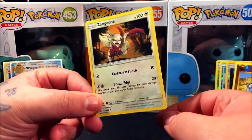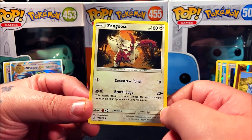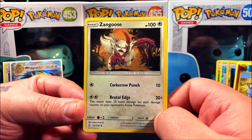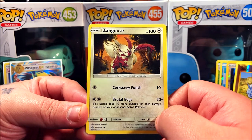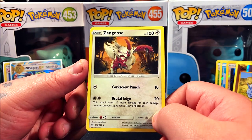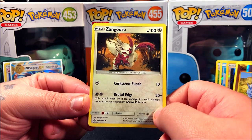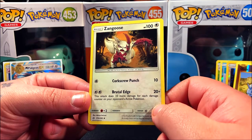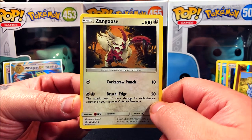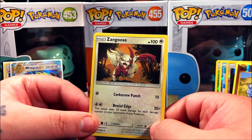So that's it for this video — we ended up pulling a Mega Pidgeot EX and the holo Blissey. Let me know in the comment section which was your favorite art of the video and why. For me it's the Zangoose — I really like the yellow dusk-like effect, as though he's in the desert. Zangoose has always been a cool Pokemon to me, especially since I hate snakes and Zangoose is like a mongoose that fights snakes. Look at those claws — you don't want to mess with Zangoose! Don't forget to leave a like and subscribe. Catch you guys on the next one — Team Rocket Jaws out.